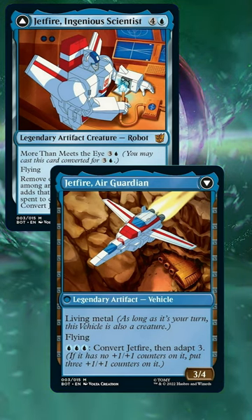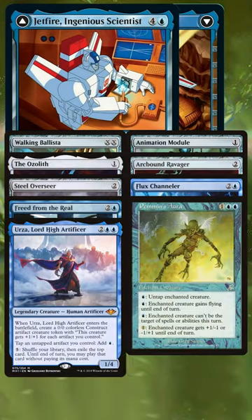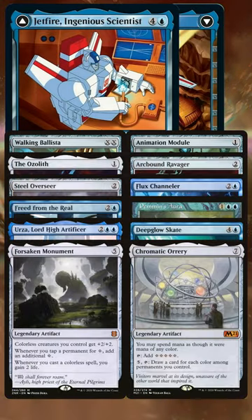We're going to use Jetfire as a combo piece in the command zone, so here are 12 cards to consider when building the deck. We can use Steel Overseer and Freed from the Reel to go very mana-positive and go infinite with Chromatic Orrery, letting us pay colorless as blue mana.